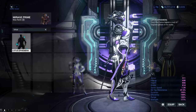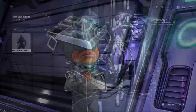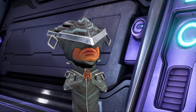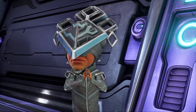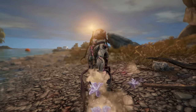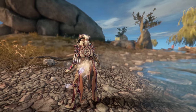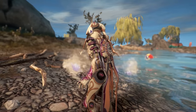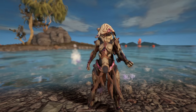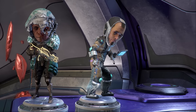Lotus Ephemera is one of my favorite Ephemeras in the game — it spawns lotus flowers that gently fall to the ground. You can get it from Baro Ki'Teer for 450,000 credits and 250 Ducats if he brings it with him, so it's a hoping game. And that is it for the Ephemeras you can get from Baro Ki'Teer.